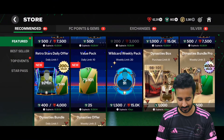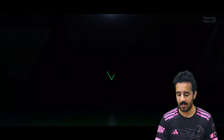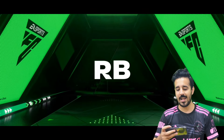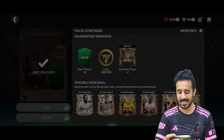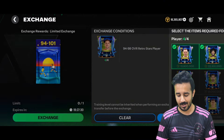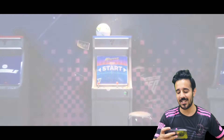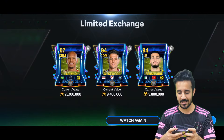Now the Dynasties bundle — 3,000 gems. Let's see what we get; we can hope for a good card. We got a Netherlands right back from Arsenal — a 98 rated Timber, which is a great pull! Now opening the 94-to-101 pack using four Retro Stars players. We get a walkout — a Brazilian CDM, 97 rated Fabinho. Another decent pull.